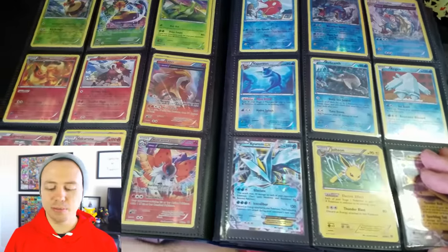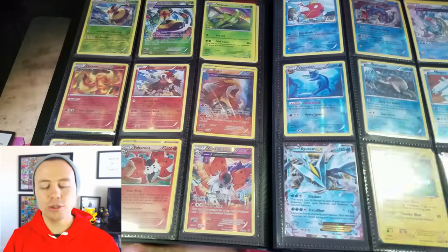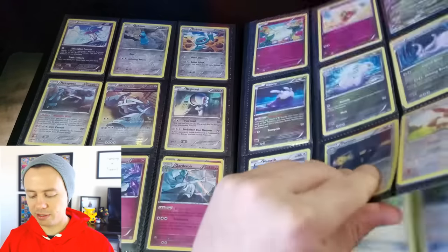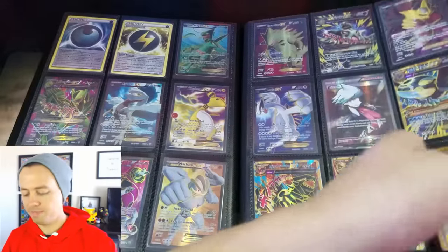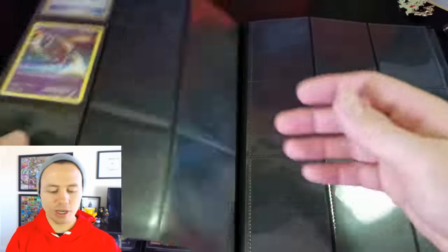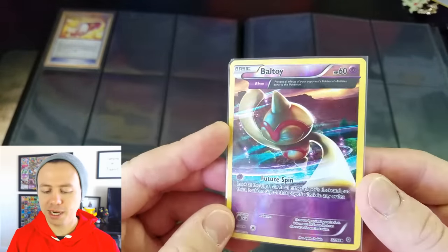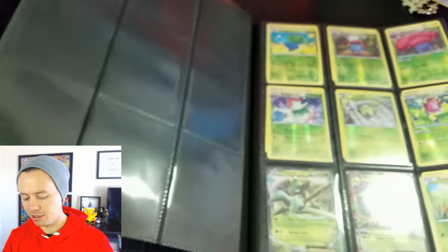A Master Set is pretty much every single card in the collection, including all Holos and Reverse Holos. Sorry about the glare — I've got a light shining. So here are all of the Full Art Ultra Rares, which are usually at the end of the set. Then we get our Secret Rares — there are only two Secret Rares in the set. This Baltoy card I set to the side because it's really dark compared to what they're usually supposed to look like. It almost looks like a fake card, but it's real.